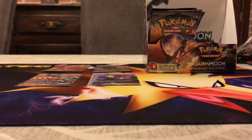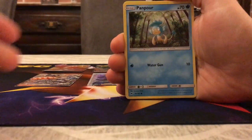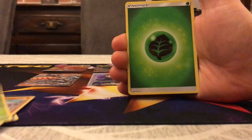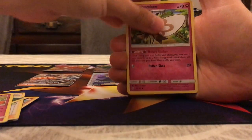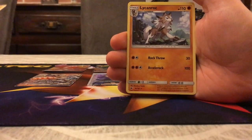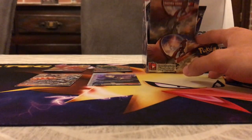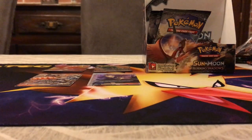Next pack — we have Pumpkaboo, Caterpie, Porygon, Salandit, Oddish, Energy, Olivia, Kirlia, Robombee, Lycanroc Reverse, and the rare is Lycanroc — wow, cool looking art. It's the Midday Form, first printed as a collection box promo GX.